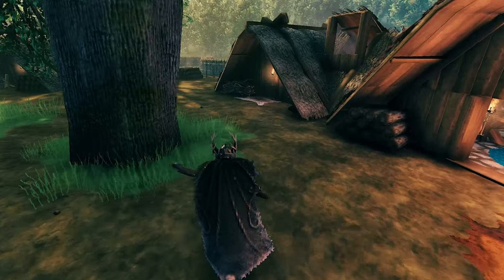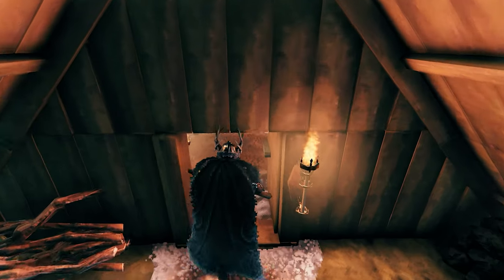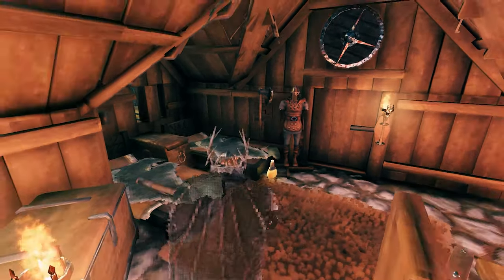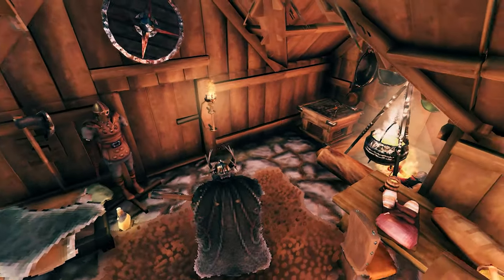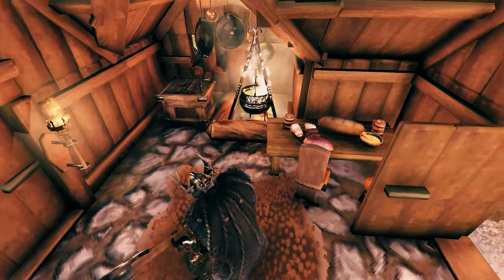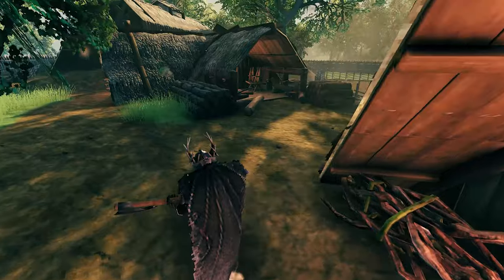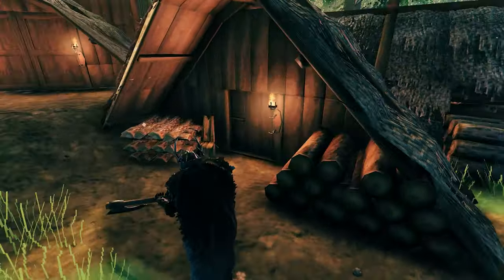Moving on, this is actually one of the rich people's huts. These warriors are a bit wealthier — as you can see by the floor and the walls, they have nicer beds, meads, a nicer kitchen, all the good stuff. If you look at the food in each house, you're gonna be able to tell what sort of Viking lives there.